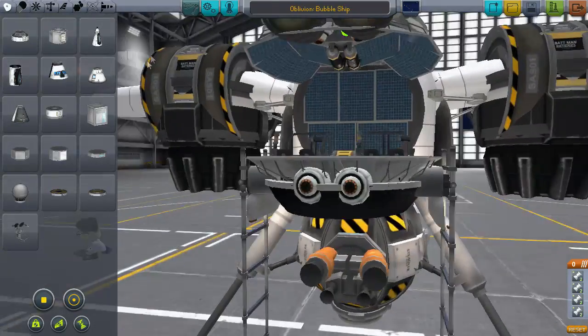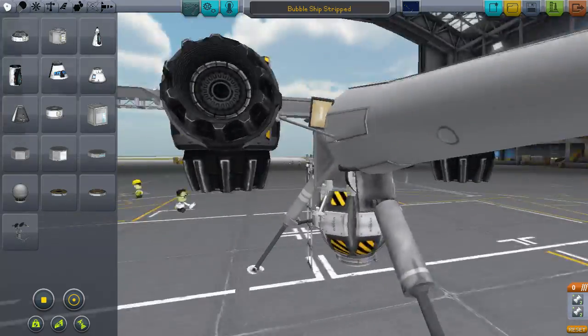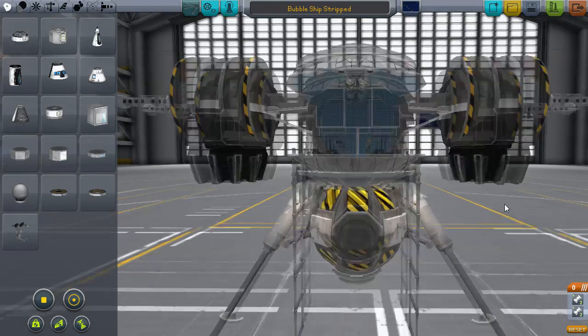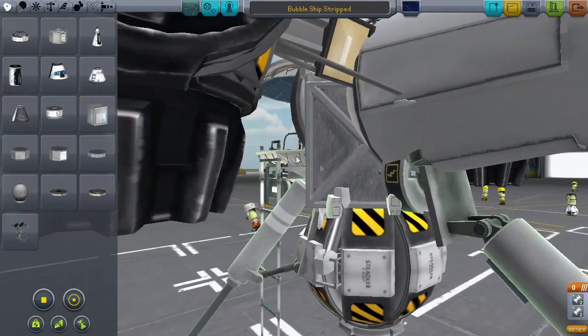This clocks the bubble ship in at a fairly high part count by my standards, but that isn't a huge issue. Here you can see the stripped-down version of the design without all the frills — this might give you a better idea of how it's put together. Part clipping was not enabled from the debug menu, as I'm sure many of you are wondering. Just normal clipping techniques were used with the cubic struts and whatnot.